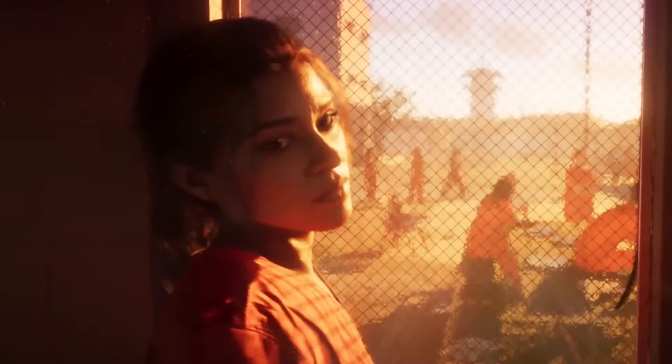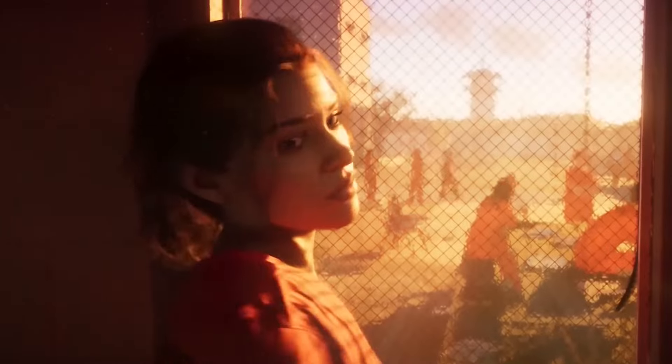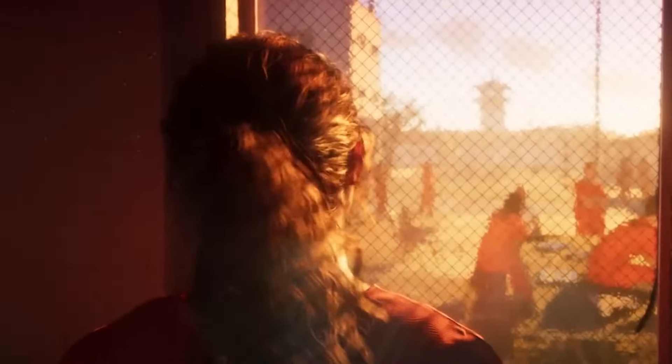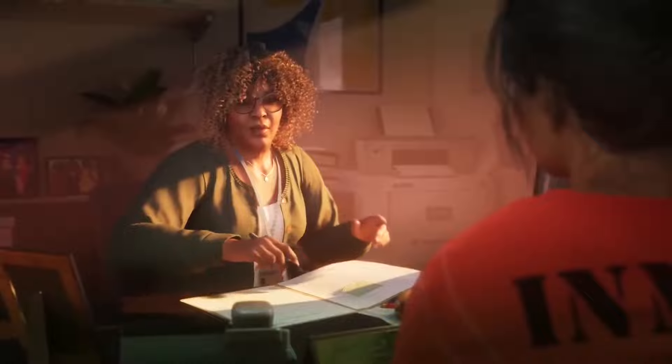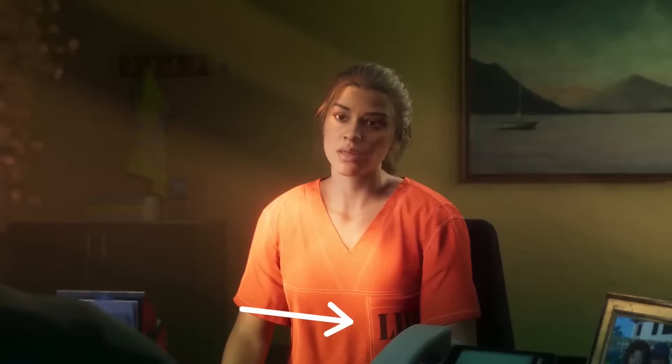This is incredible detail, comparable to the graphical fidelity of Red Dead Redemption 2. We can see that Lucia's hair is one of the most realistic we've ever seen in any of the games. The shot switches to show Stephanie and members of the staff at the Leona Department of Corrections — we can see the name of her facility printed across her lanyard, as well as the initials LDC on Lucia's prison uniform.